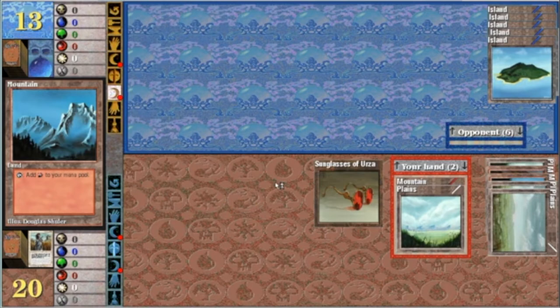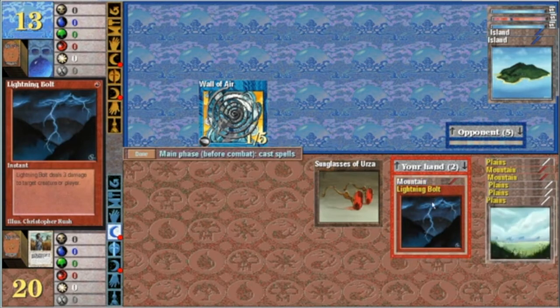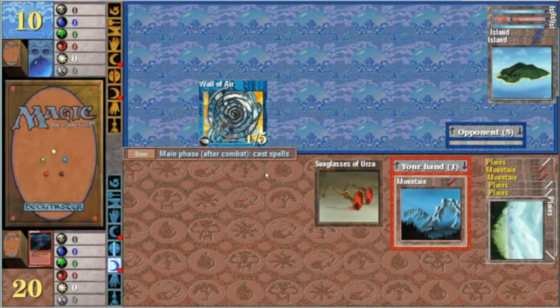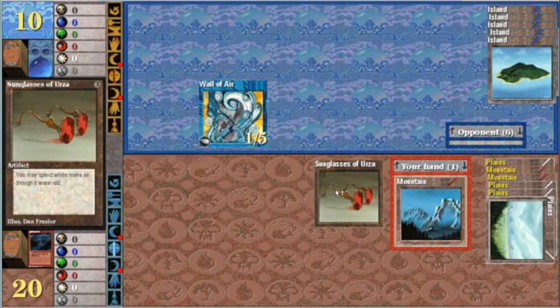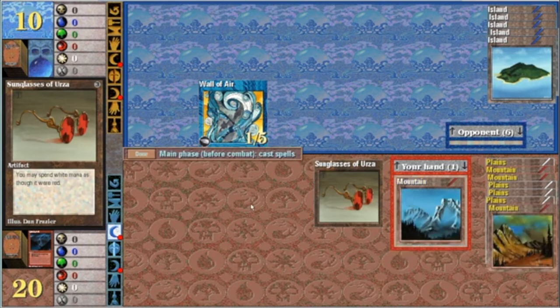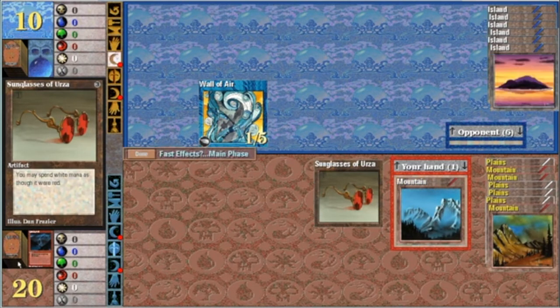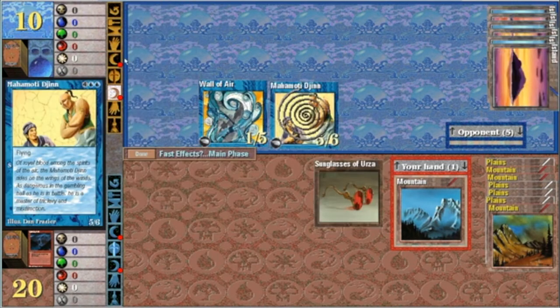I'll take that. He's got a war — who cares, that's not a concern for me. In the second main phase, we'll bolt him. Everything's rosy with the Sunglasses of Urza — no flavor text on that. I've gone halfway down, 10 to 20. But I'm running out of steam, basically top decking. No Mana Flare. This is where it kind of gets dangerous — if I don't have something to take care of that, it could be a problem.